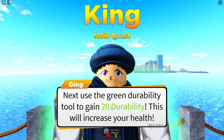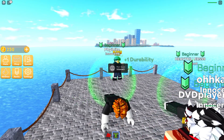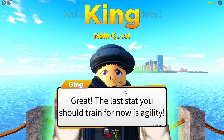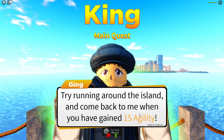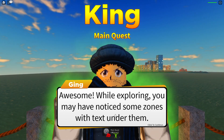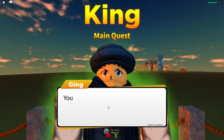Use a green durability tool to gain 20 durability. This will increase your health. We've finished it. Last stat you should train for now is agility - this will increase the speed you run and how high you can jump. Try running around the island, come back when you have gained 15 agility. While exploring, you may have noticed some zones with text under them. These zones can increase the rate of your training. Make sure you have the requirements though. You could head to the island's gym to start.